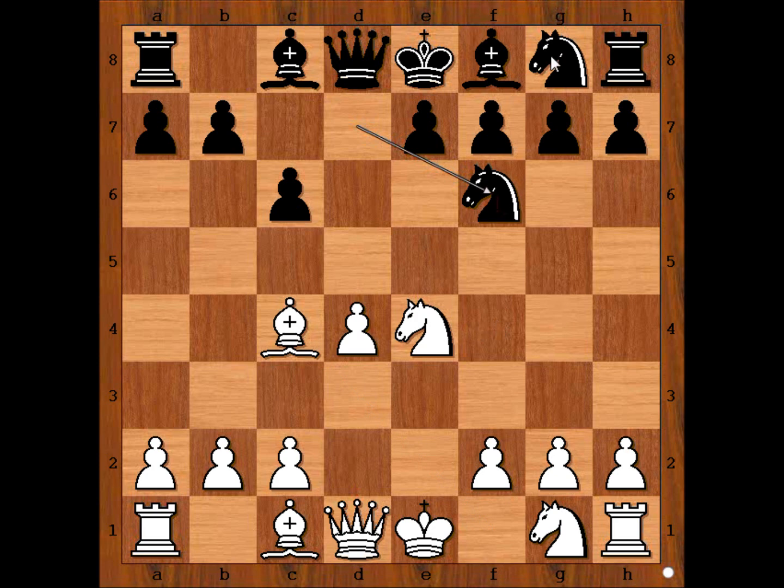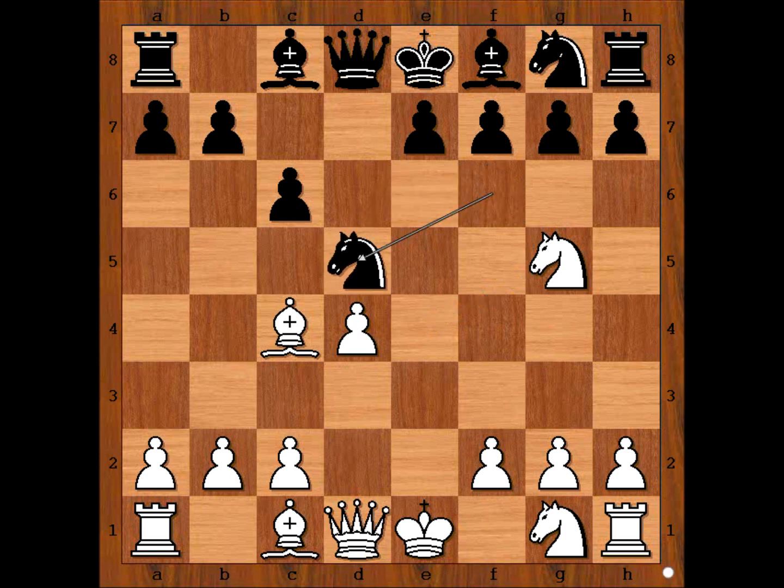Black is hoping for knight takes knight and then knight takes knight. But white has a better move than knight takes knight. What would you do? White played knight to g5, attacking the pawn on f7. It is black to move. Black should play e6, but instead black played knight to d5.